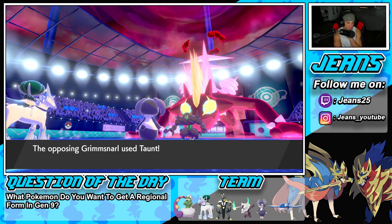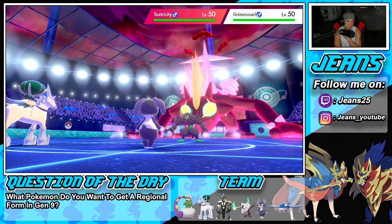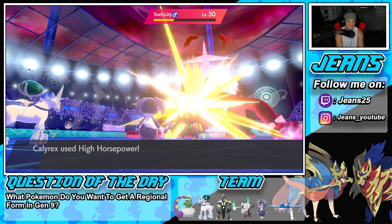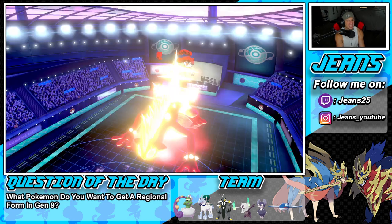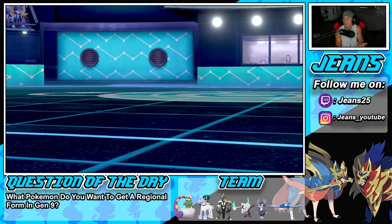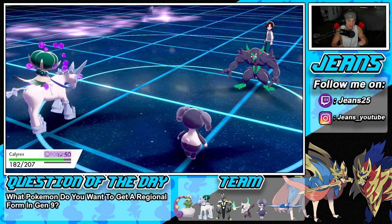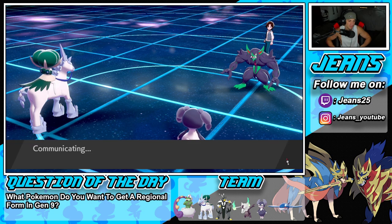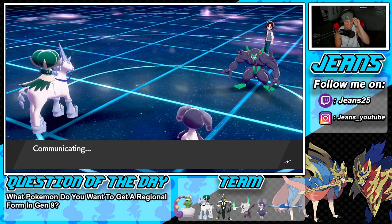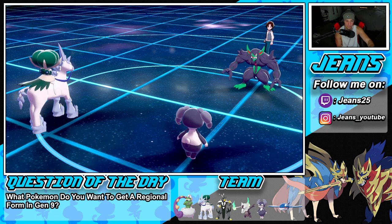I'm pretty sure this battle is kind of over. With Calyrex boosted, I'm just going to fire Glacial Lance left and right, Follow Me until Indeedee drops, then bring out Marowak and Dynamax. Trick Room with Ice Rider Calyrex is too good, man — it's so broken. It's so hard to counter. Necrozma is actually a decent counter, but Glacial Lance is still going to be the play here. Not very effective, but we're doing damage. I'll just keep Follow Me-ing until Indeedee goes down, then bring out Marowak and get the Dynamax rolling — Kyogre in the back can re-set Trick Room.